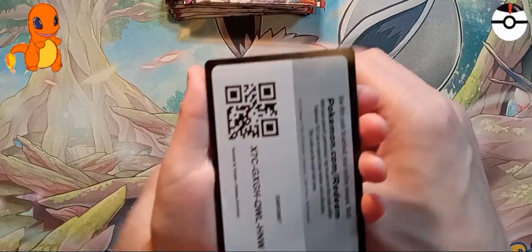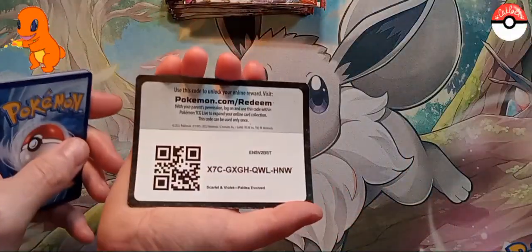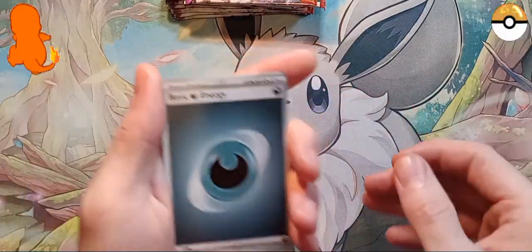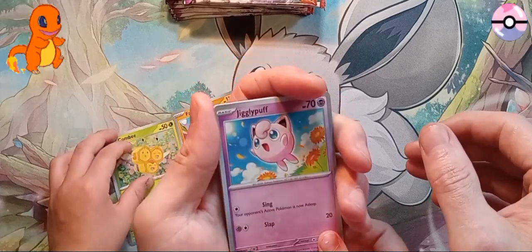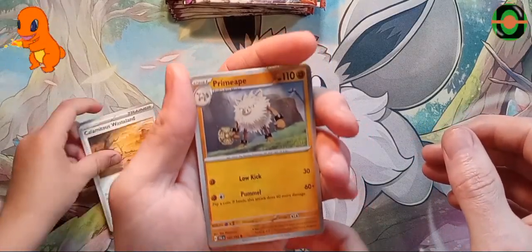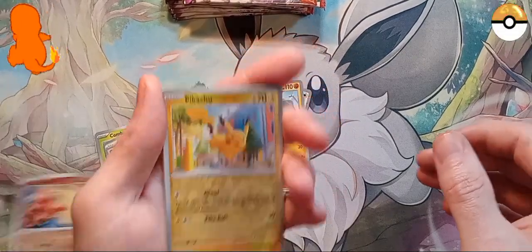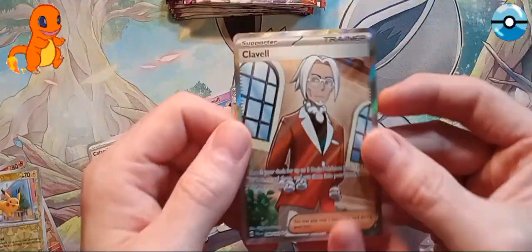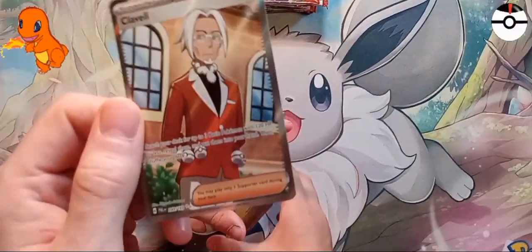We show all the codes from every pack. That's how daddy taught me to do it - that way your thumb's not in the way. All right, you ready? Here we go! We've got an energy of course, Combee, Jigglypuff, and a Girafarig. We got a wasteland, Primate, Grusha reverse, Charcadet, reverse Pikachu - that's nice. And look at that - full art! That is awesome! First pack magic!